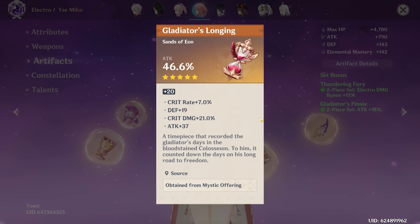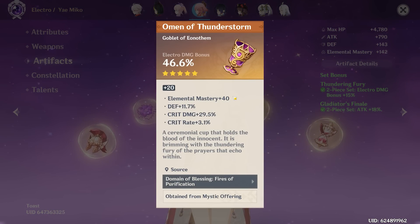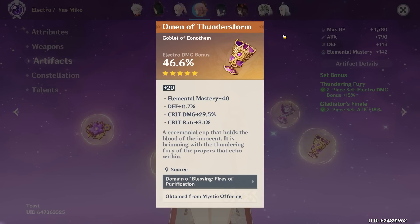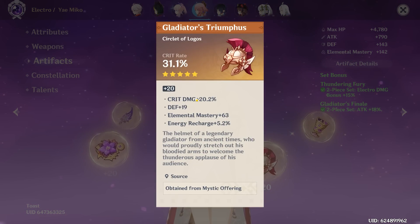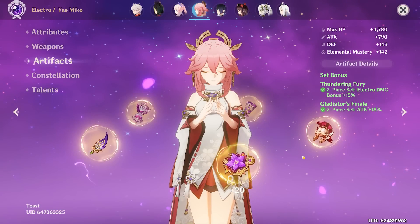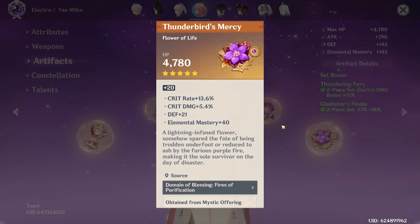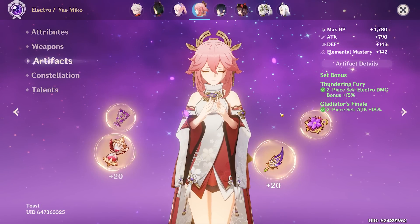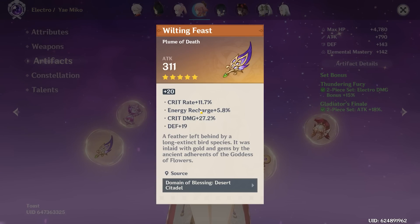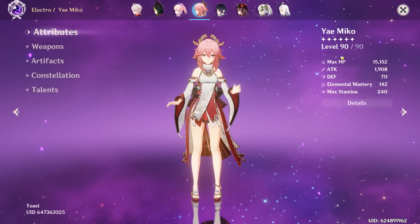The sands is a decent piece but has two dead stats including one you rolled into — it's okay. The goblet is on-set with electro damage, 29 crit damage, plus 40 EM — a really nice piece, unfortunately with some defense. The hat is very nice, especially for Yoimiya in dendro comps where EM comes in huge — got crit damage and ER too. The flower is okay with a lot of crit rate, some EM, a minimum crit damage roll, and a little defense. The off-piece feather is insane — that's 50 crit value, absolutely nuts.